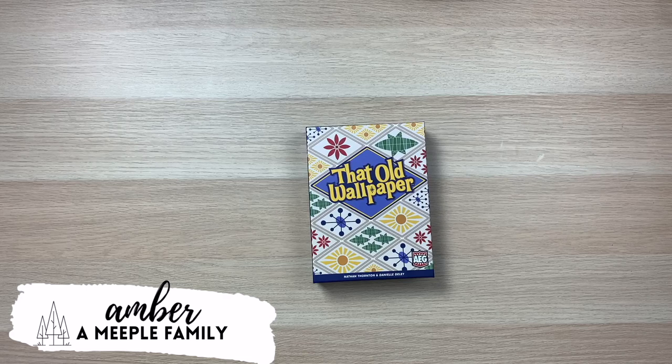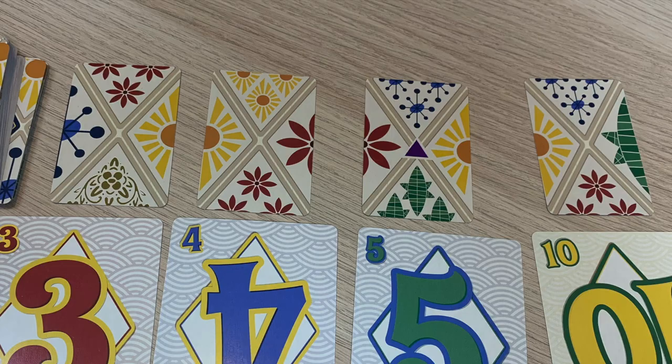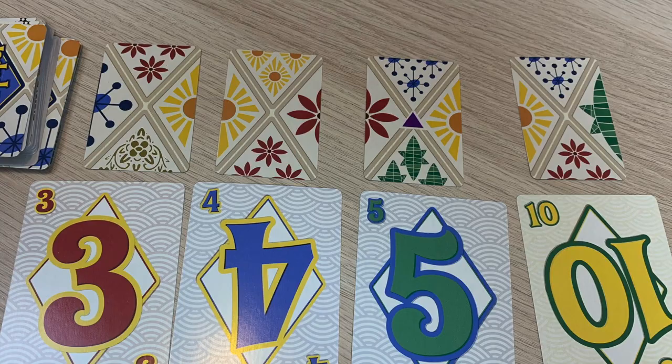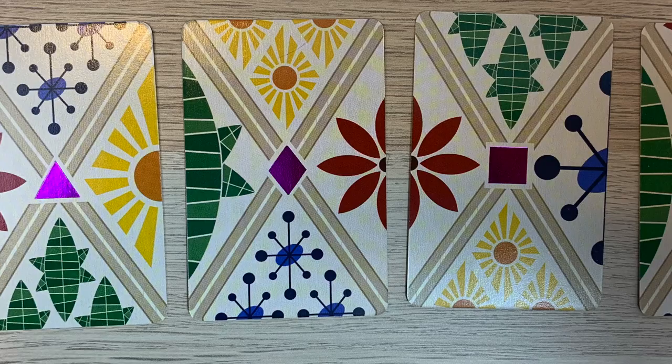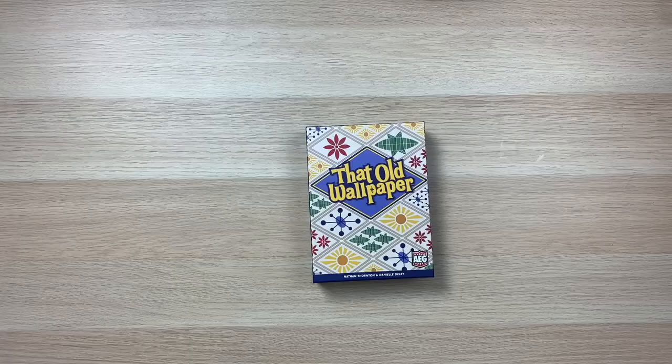Let's take a look at how to play That Old Wallpaper. This game is put out by AEG and accommodates 2 to 5 players. It takes roughly 15 to 30 minutes to play, and the recommended age is 10+. In That Old Wallpaper, we're going to be drafting columns of wallpaper cards and trying to piece them together to make patterns. Along the way, we're also going to be trying to collect mementos. Over 3 rounds, the player that scores the highest will win the game.